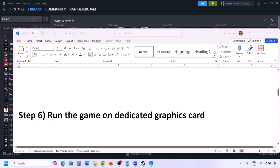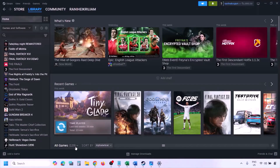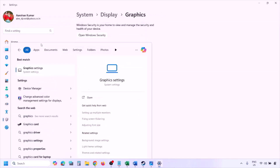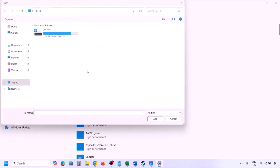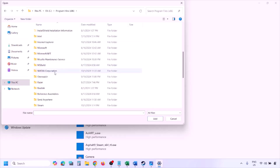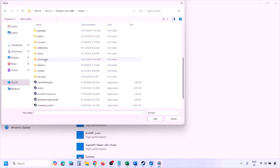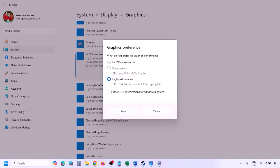The next step is to run the game on the dedicated graphics card. Type Graphics Settings in the Windows search box, open Graphics Settings, click Browse, navigate to the game installation folder — open the Steam folder, SteamApps, Common, and the game folder — select all the exe files and click Add. Once the game is added, click on it, select High Performance, click Save, then launch the game and check.